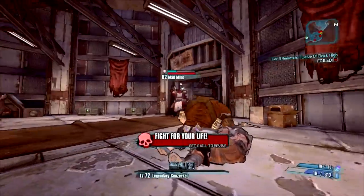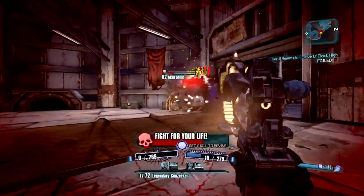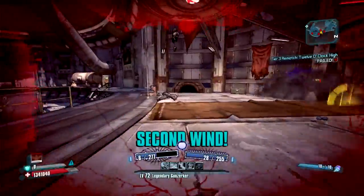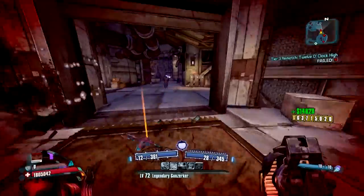There you see Mad Mike, being him with his Rocket Launcher. He always spawns with a Rocket Launcher, so you can pretty much assume you're always going to get downed. We take him out, and also take out his little Marauders — he's always going to spawn with two Marauders.